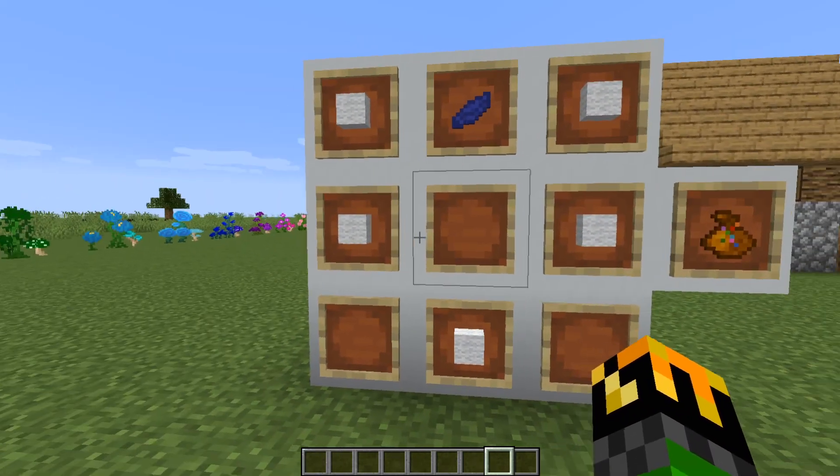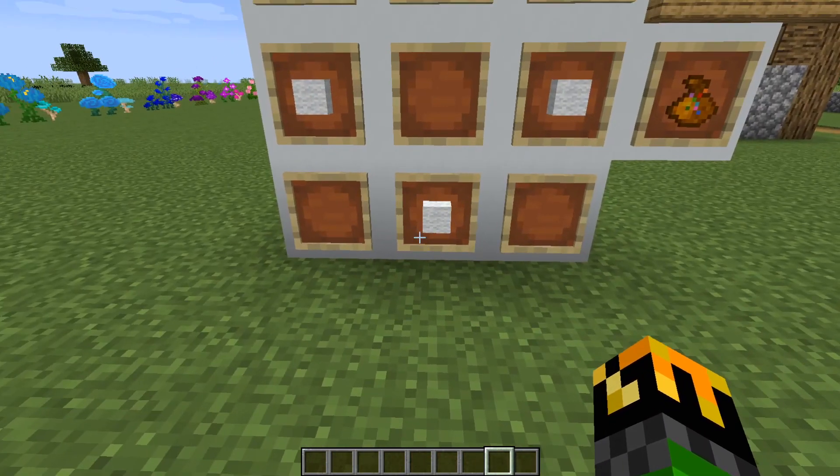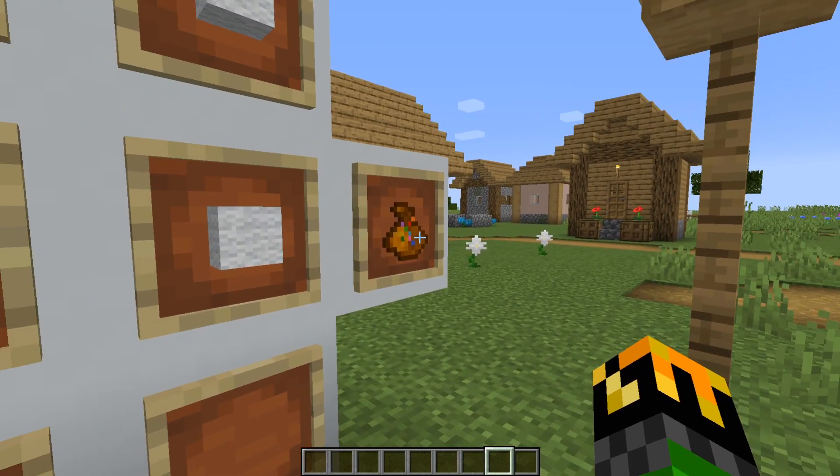To craft it, you need five wool — two on the left and two on the right, and one in the bottom center — with any type of petal. In my example, I use blue in the top middle, and then you will get your flower pouch.